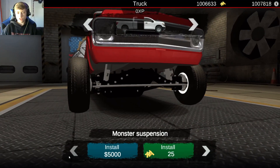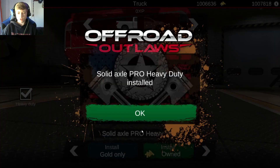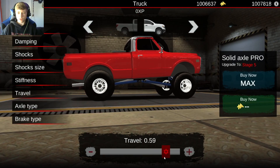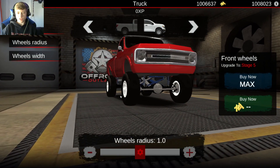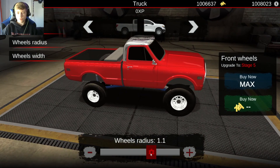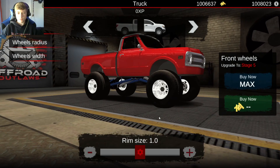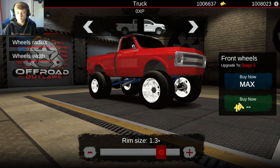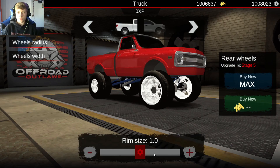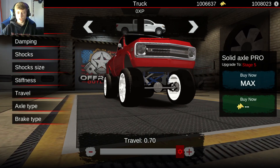Now for suspension — what suspension type do we want? I think we want solid axle pro heavy duty. Let's see how tall we want to lift this thing. Maybe right there, just about right there — so that's it for height. For our wheels and tires, they're not going to be that big. Let's just go 1.2 for the radius. Now for width — 1.5, let's do that. Now for rim size — these tires are a little bit big, I might have to go taller with it. It's either go big or go home, but it's actually not turned out as I wanted it to right now. So let's go ahead and lift it a little bit more — actually let's just lift it all the way, why not?